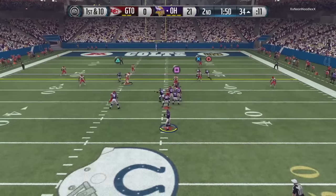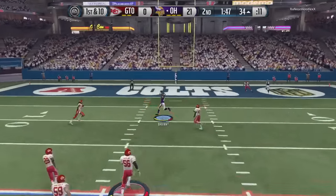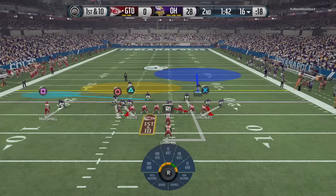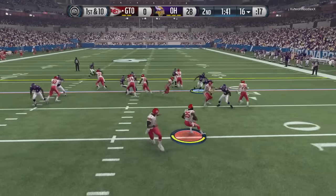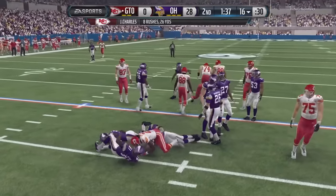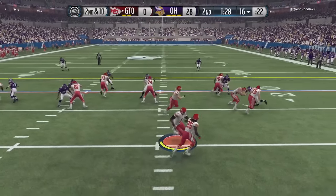On first and 10, we go back to Dez Bryant. He comes down with it and shrugs off a tackle for the touchdown — throwing up the X for the fourth time. Dez Bryant in his debut with four touchdowns. It cannot get any better than this. Dez is having a game and we're up 28 to nothing, and it's not even halftime.